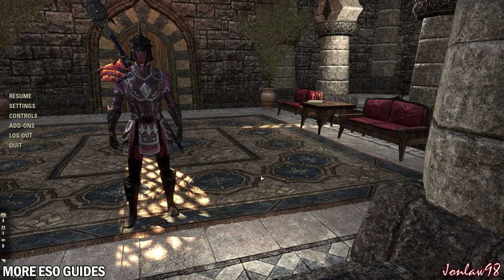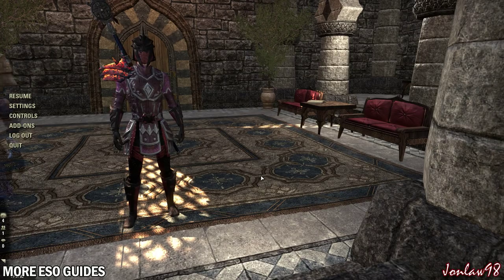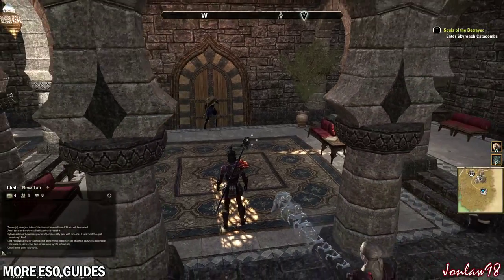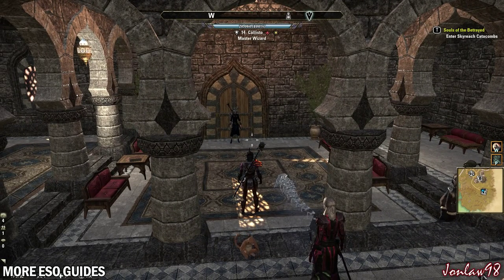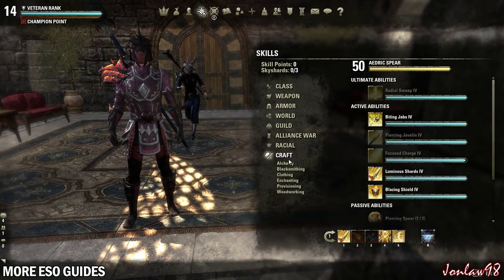Alright, what is going on everyone and welcome back to episode 9 of Beginner's Guide to Success. Now this is an easy-to-miss thing you could do. What we're going to be talking about right now is the hirelings in crafting.